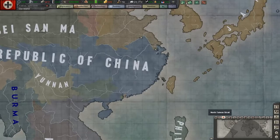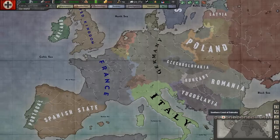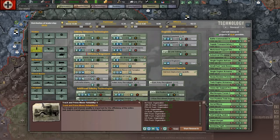You could maybe do with a naval invasion down here somewhere, but they're going to take this area soon it looks like. And what technology did we just research - truck and prime mover, which we will stop right now. Research of that.